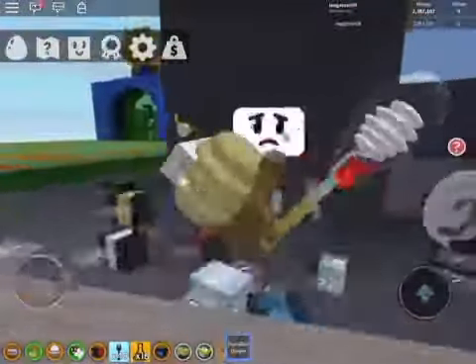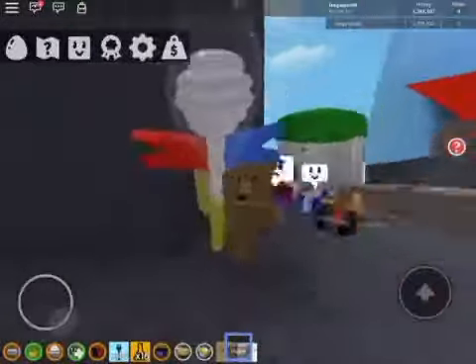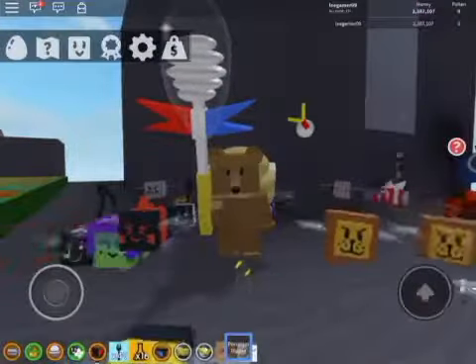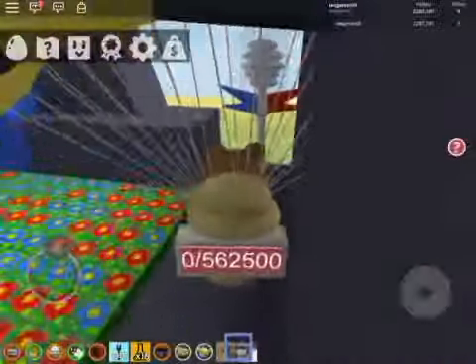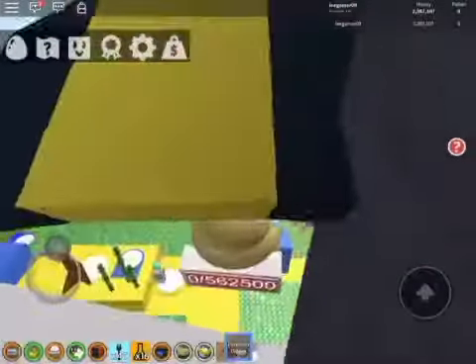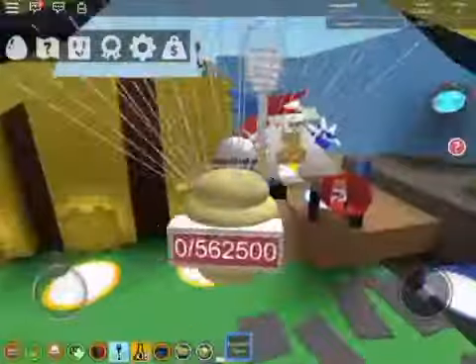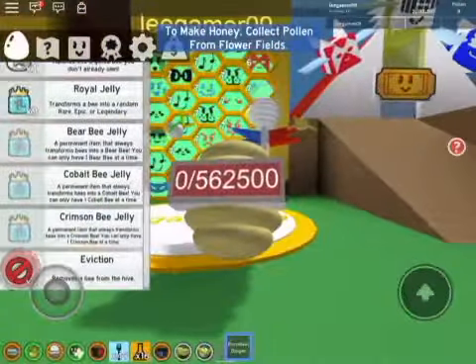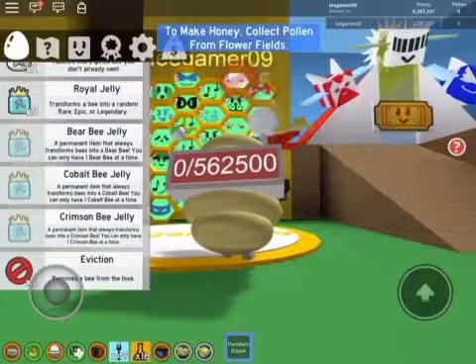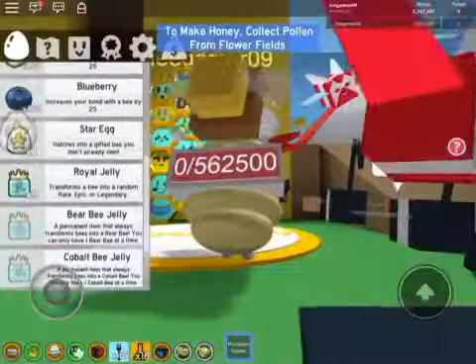Hello everyone, today I will be unboxing a star egg — and I already bought the eviction too since I'm ready for recording. It looks so weird with this animation. Let's get rid of the shy bee — shy bee removed. Let's see what I get from the star egg.